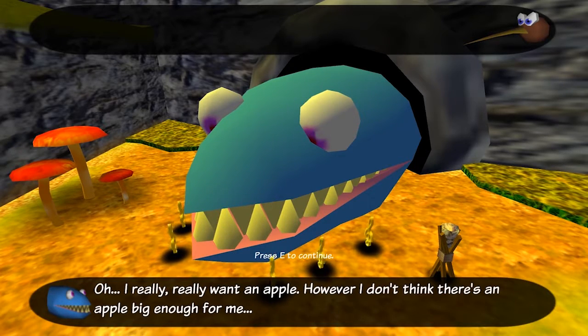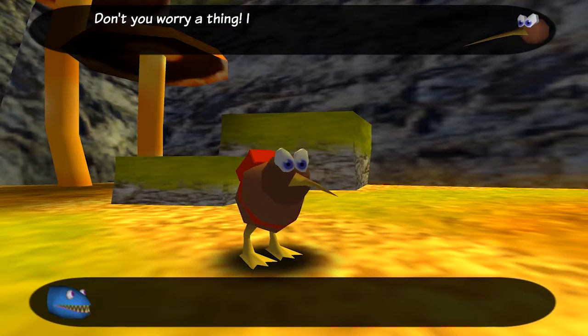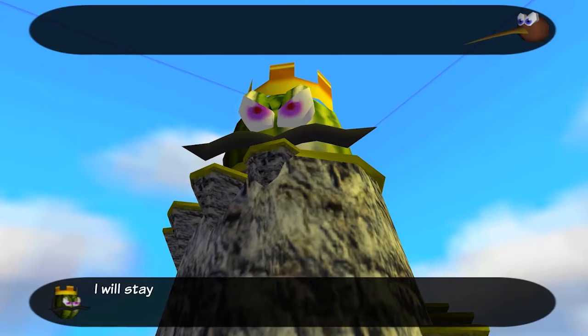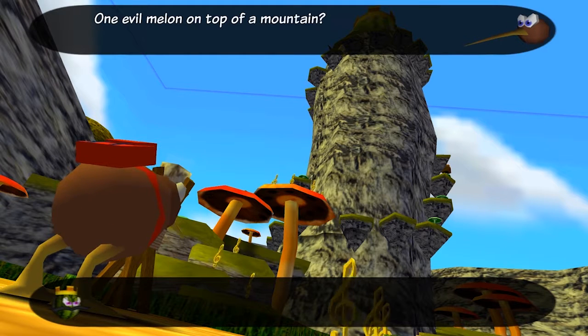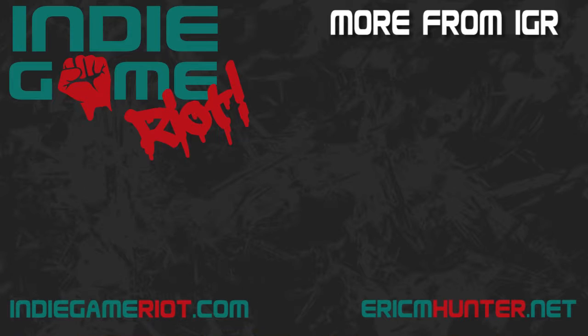Featuring only a single world, it asks you to collect five magical lamps in order to take down the evil magic melon from the top of the mountain in the middle. Kiwi 64 pulls on your heartstrings from the past, asking you to once again take a plunge into the low-poly 3D days of the 90s — a leap that is simple enough to make.